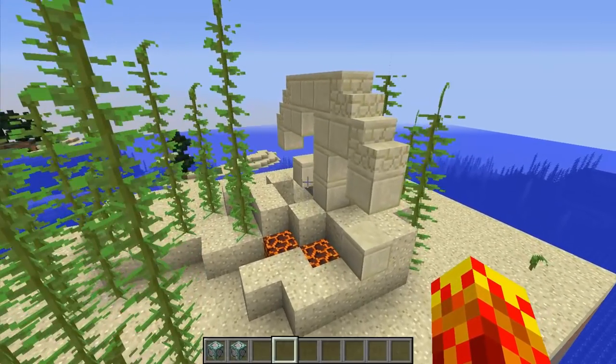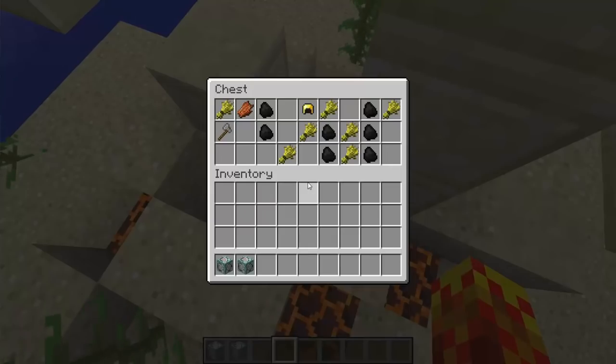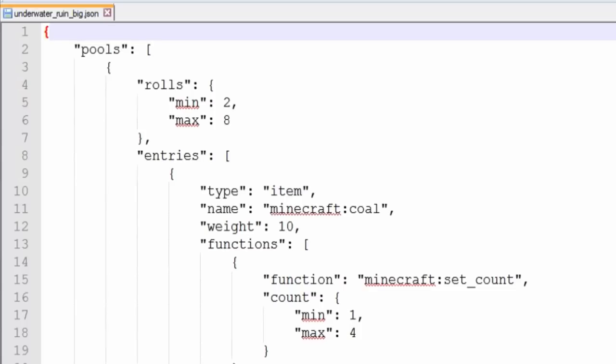What's more interesting about them is of course the loot. The way this has been built into the oceans is phenomenal. There are two types of underwater ruins: you've got the big one and you've got the small one, and the chest loot depends on the type of underwater ruin that you have uncovered.